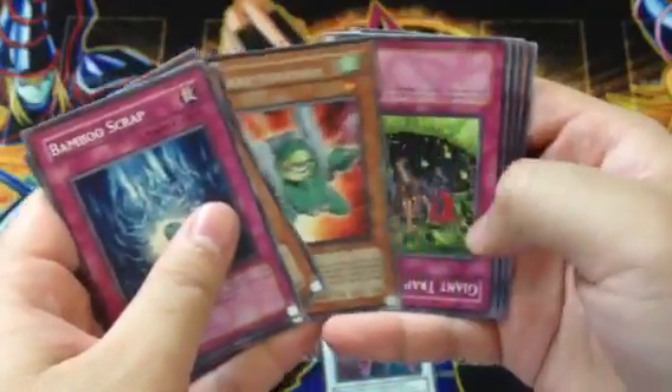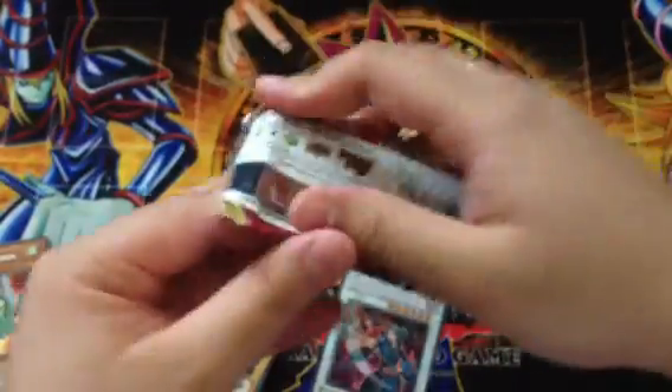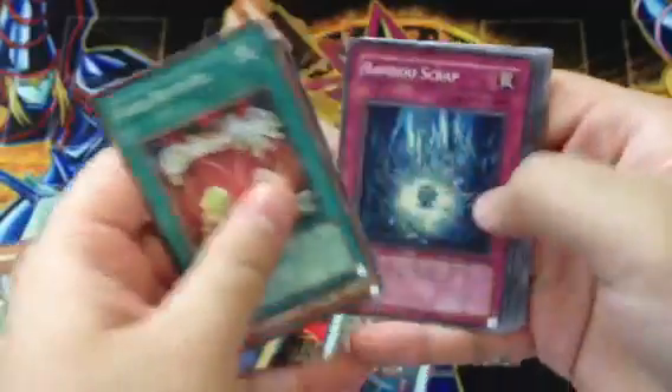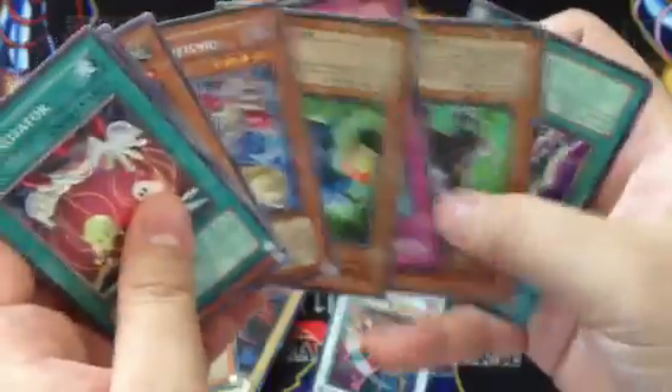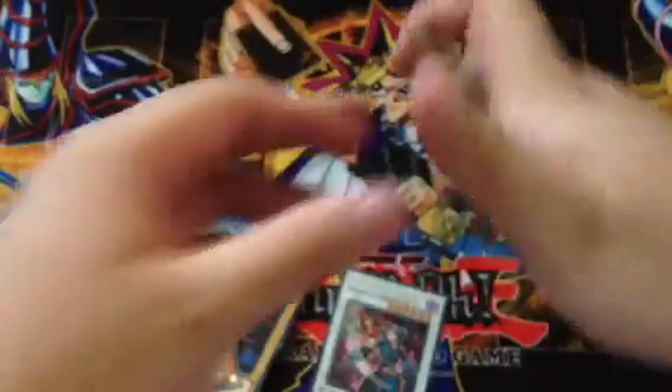Turbo Synchron and that's it. Why are these upside down? Next pack. Jeez, that pack just got murdered. Mad Archfiend — just a Mad Archfiend. And the last pack.